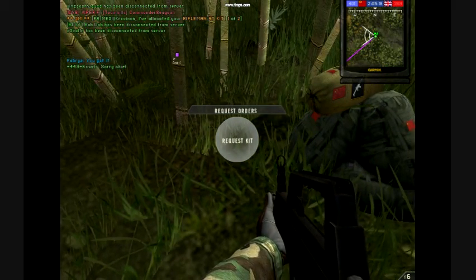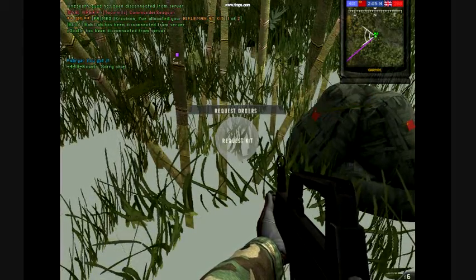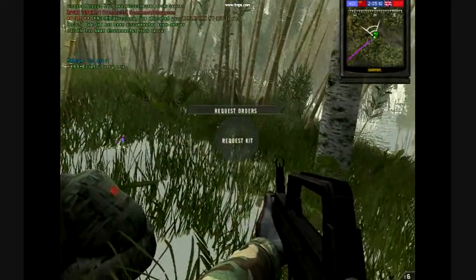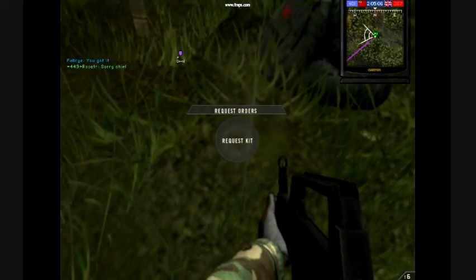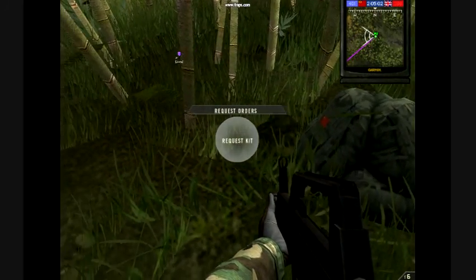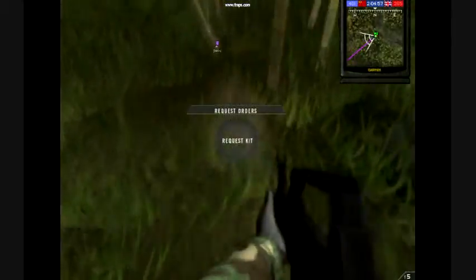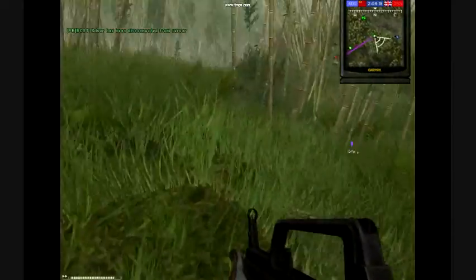If I've got the request kit screen up but not selecting anything, and I fire at the ground, the ground texture comes back. The ground textures load back in every time I shoot the ground.